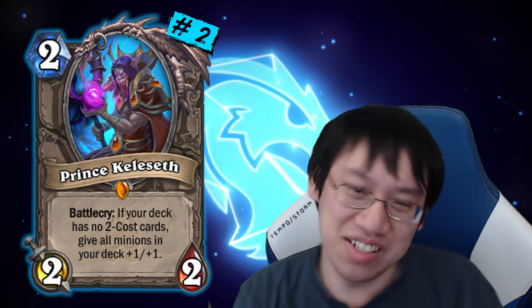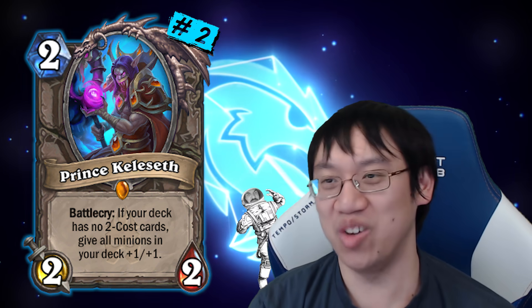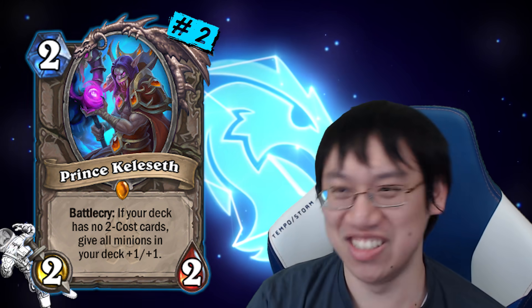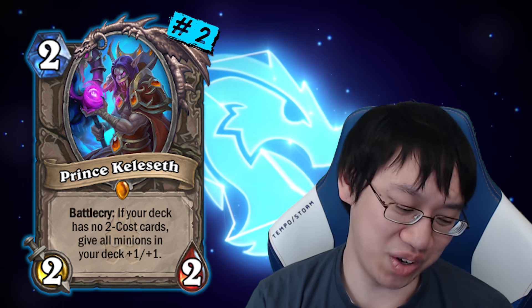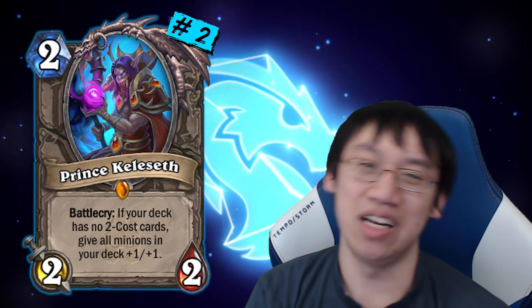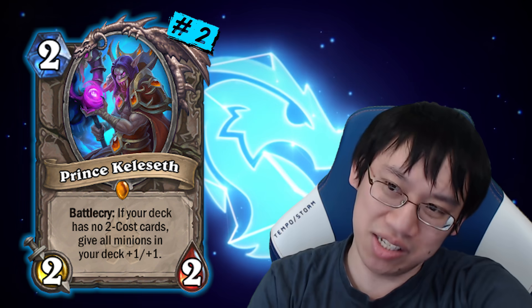They learned their lesson, so they printed Genn Greymane and Baku to make sure it was consistently powerful — and oh boy, they overstepped it a little bit still. Genn Greymane and Baku are honestly good iterations on Prince Keleseth; it just turns out that their requirements seeming extremely steep didn't end up being that steep given how many cards are in the format, and the benefit is huge.